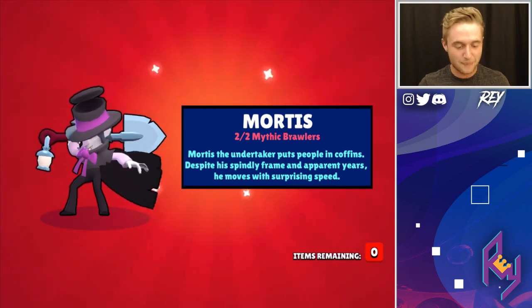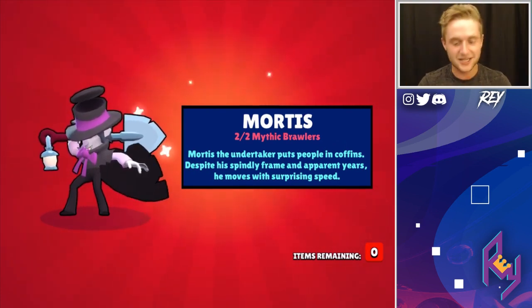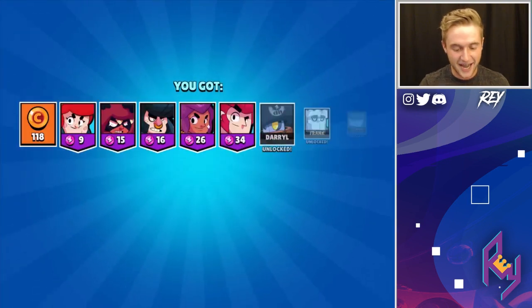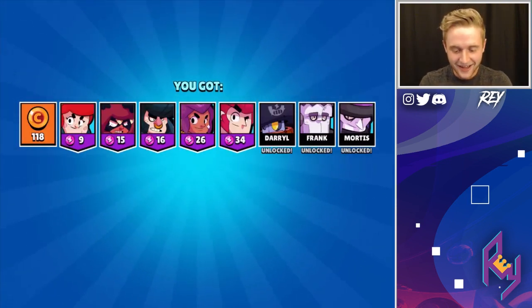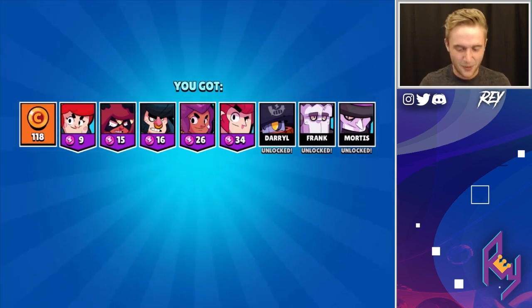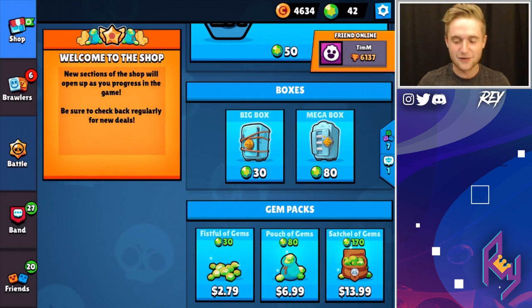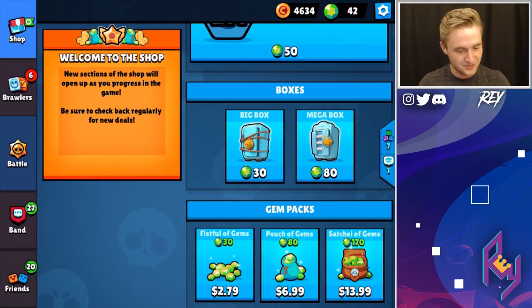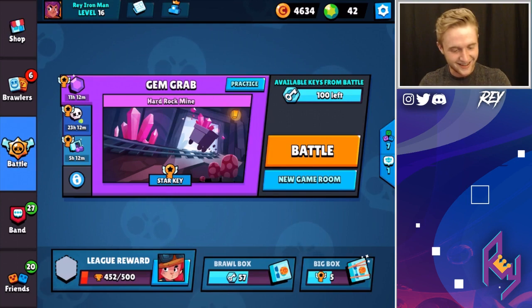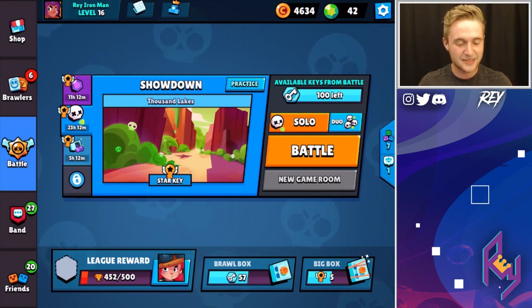I think we're going to rock it — we might play a few games with Frank and Mortis, I think we're going to do them both. But guys, I cannot believe it. Just look at that layout — I've got to take a screenshot of that. Oh my gosh. What the heck? Guys, your boy is freaking out. That is the best luck you can have in Brawl Stars, I swear. That is insane, guys. I'm going to collect myself and we can hop into the rest of this video.